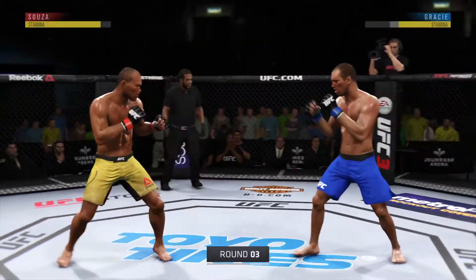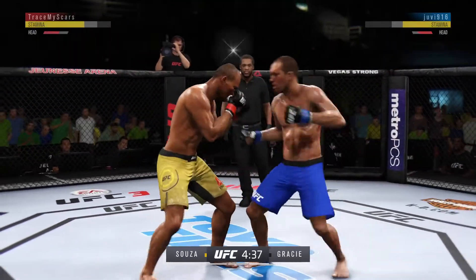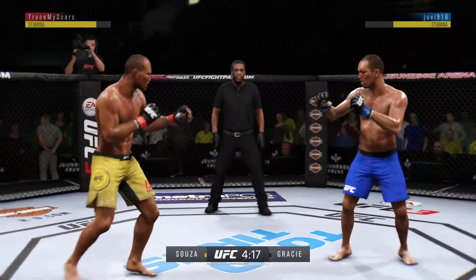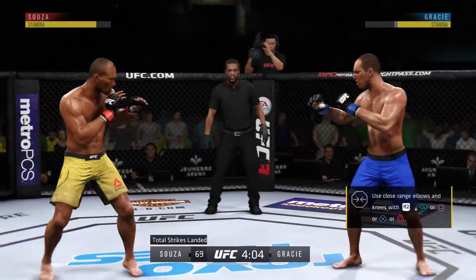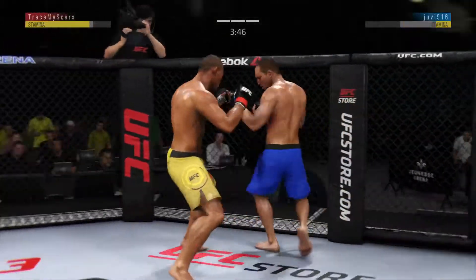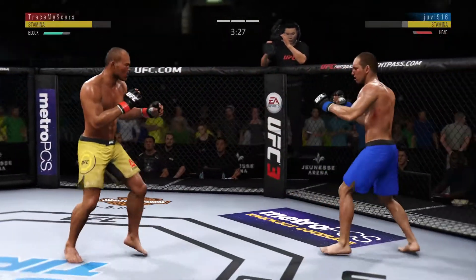Third and final round. Punch is blocked. He's gotten hurt here — straight right! He might be out. Powerful left hand. The Brazilians in the crowd start their chant. Misses with the kick. Trying to go for the single leg takedown, doesn't get it. He's showing a vulnerability to that jab — leaning right into his opponent's striking range and leaving his head wide open to absorb damage.